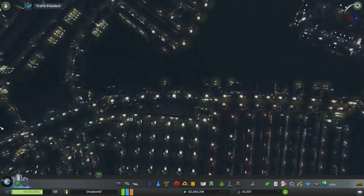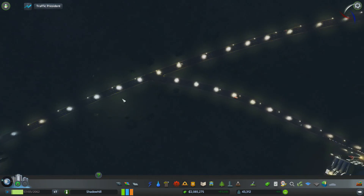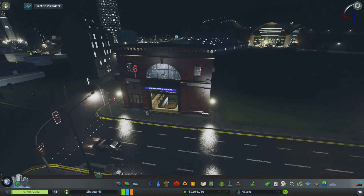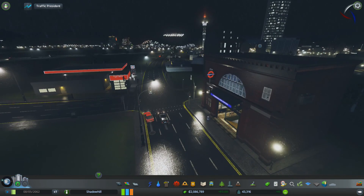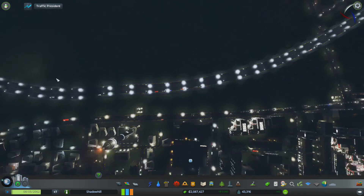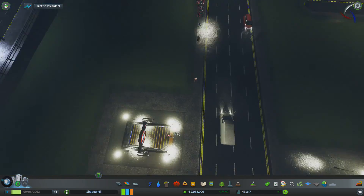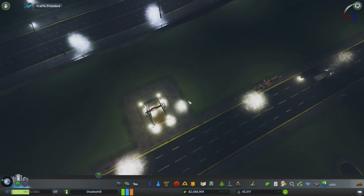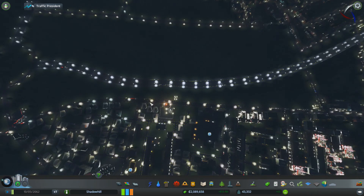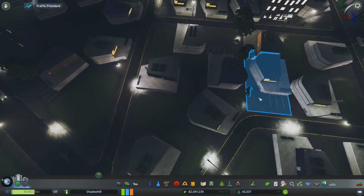The second thing is I had to manually pull the tube stations back in after they were updated. If I can find a tube station — there's one down here — you'll see they now have their little lights and everything, which looks really really cool. There's another tube station here, all lit up. So you've got the tube stations along there.